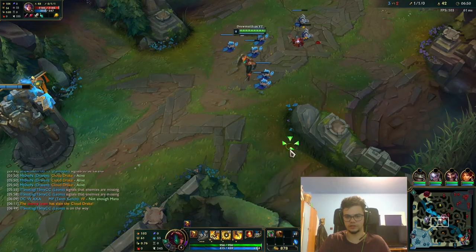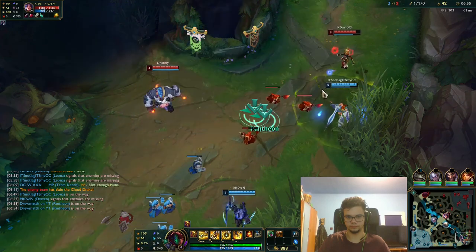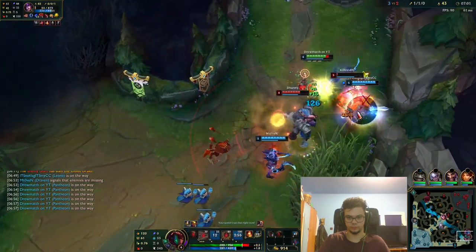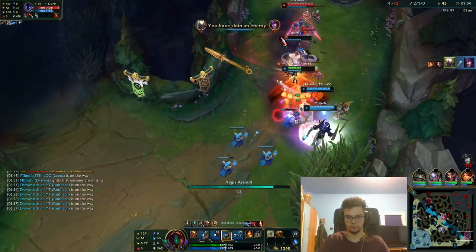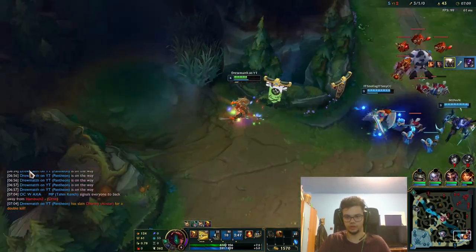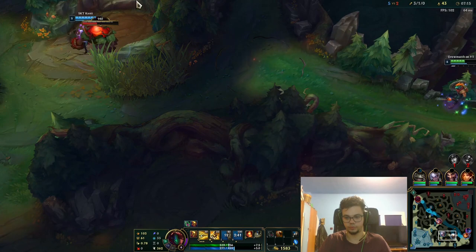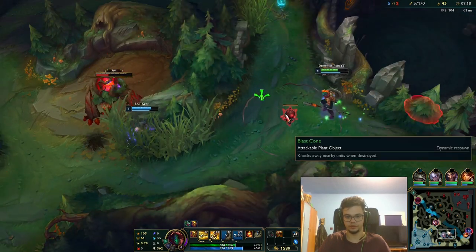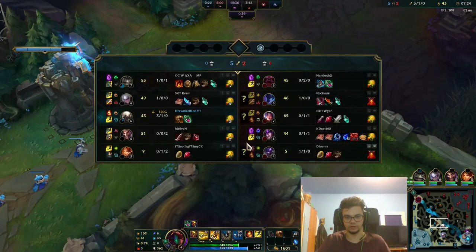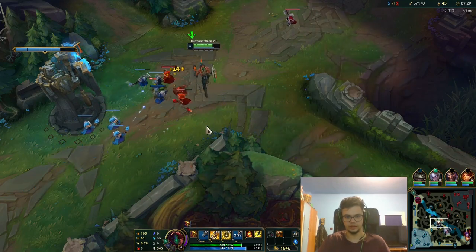I don't see where Alistar is, which means I cannot keep going here. I'm waiting for a good roll then backing off mid because I still have 2 stacks of corrupting potion. I need to get back, and probably Irelia will want some plates. She got a free plate. I got 2 kills.